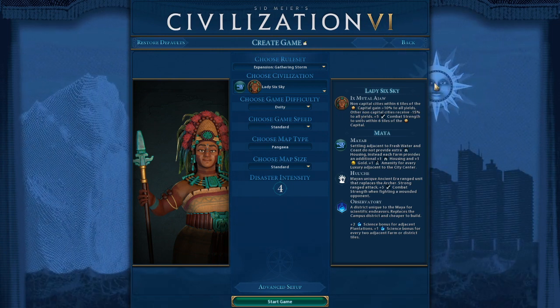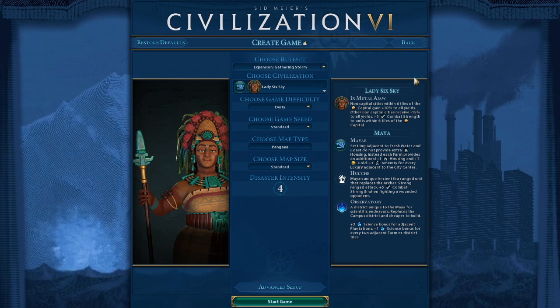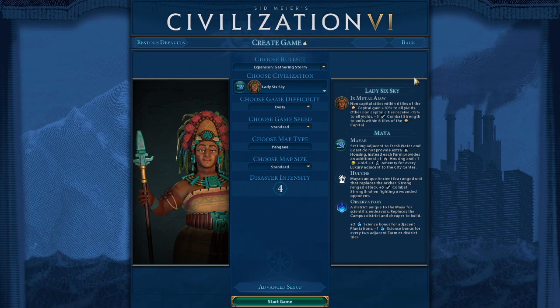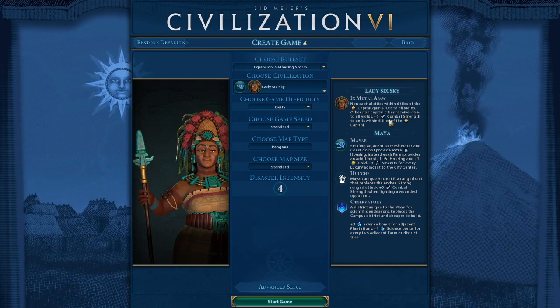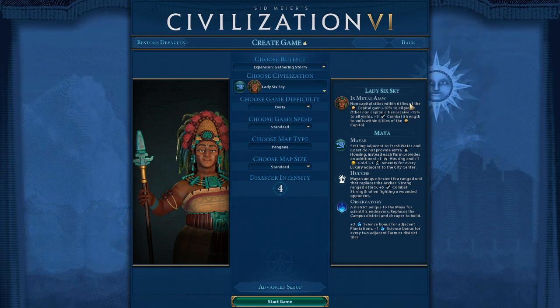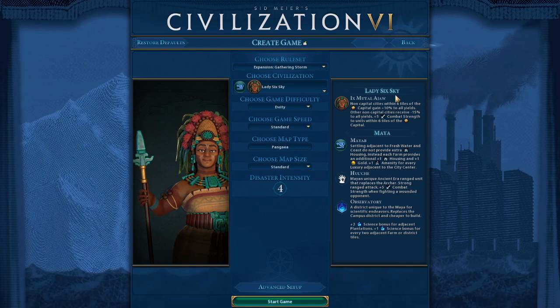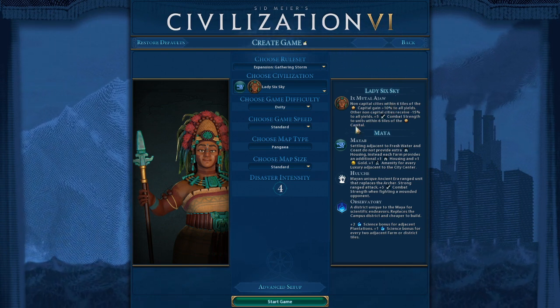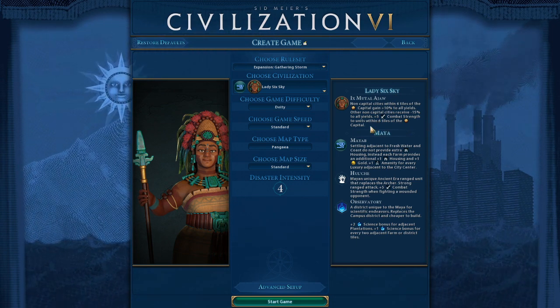The capital itself won't get the bonus, so we may have to consider that in the placement of Pingala, who may not go to the capital. Other non-capital cities receive minus 15% to all yields - so all cities seven or more tiles away from my capital get this penalty. This kind of cancels out domination, which is fine. Then plus five combat strength to units within six tiles of the capital.